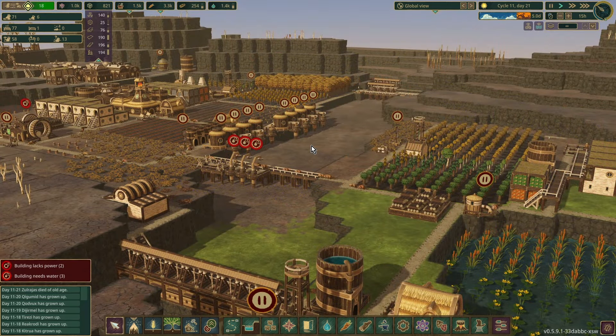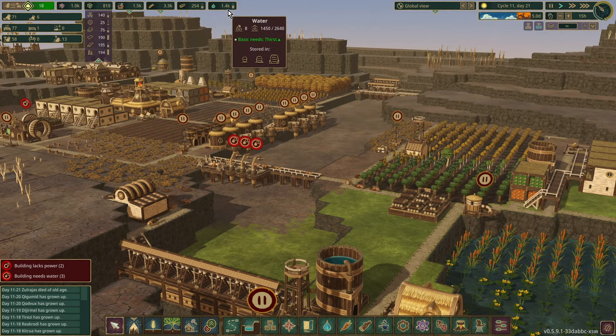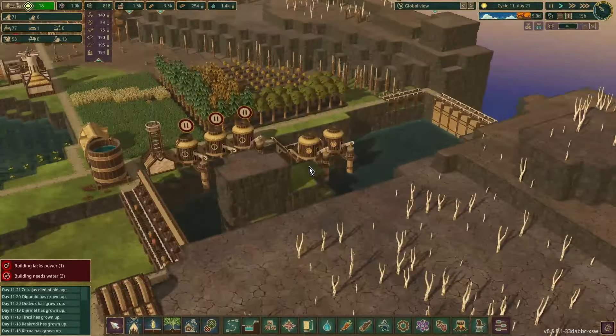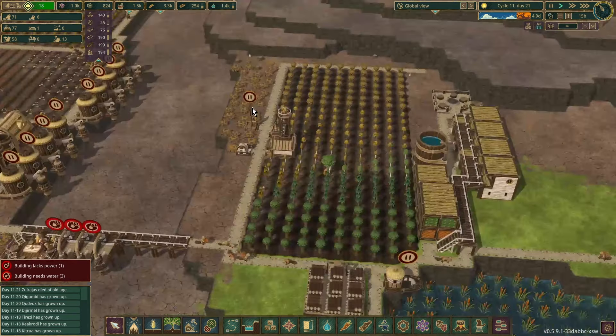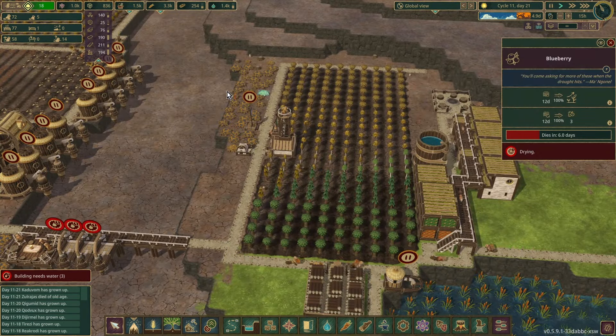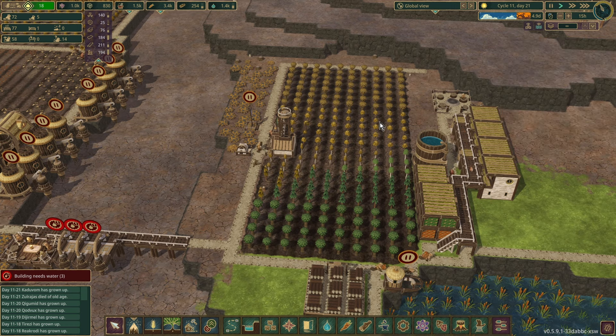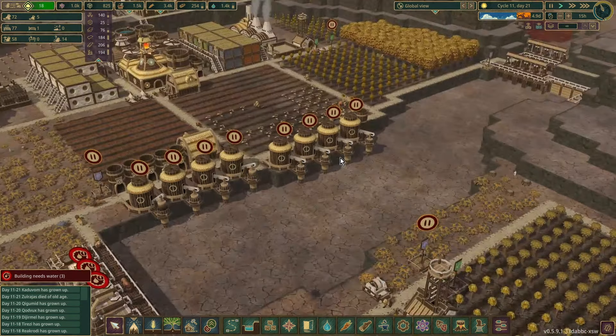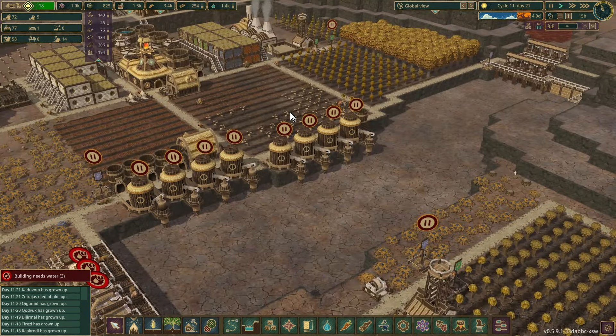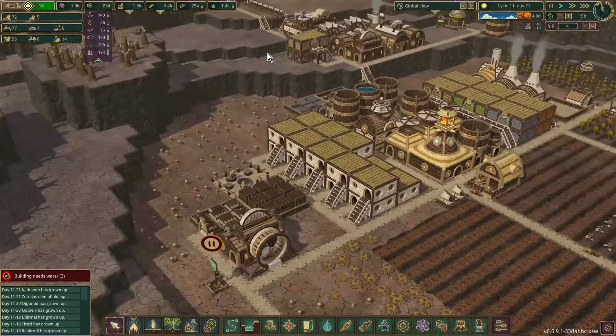Five days left of the drought. We are out of water in this reservoir — we have 1,450 water in storage. Down here I have put in a second water pump to drain out this section. We've lost more fertilization here, but we should get water back before these trees die, same goes for these blueberry bushes. We've got no food coming in at the moment, but that's fine — we have three and a half thousand food in stock plus what's still being cooked.